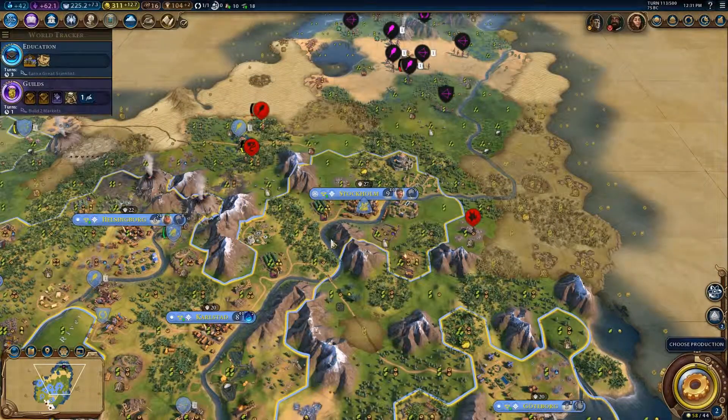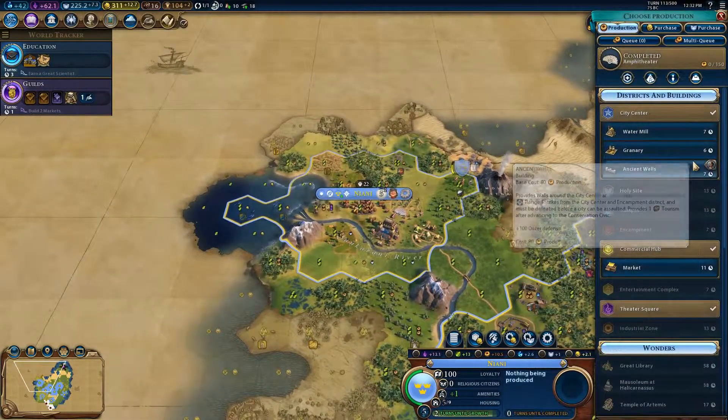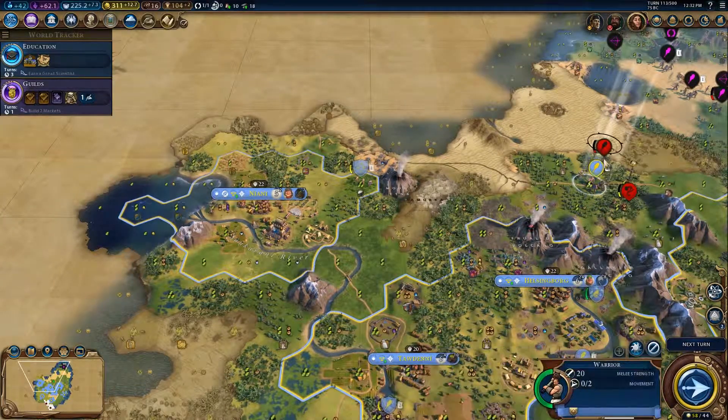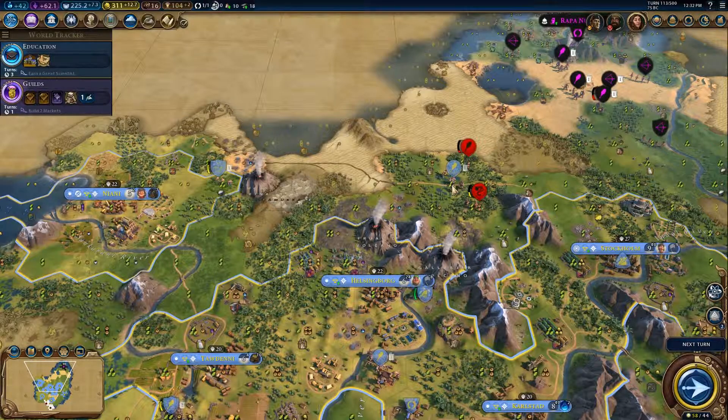Civilization VI is a grand strategy game. You play by turns and it's tile-based. In Civilization you take turns by doing different kinds of actions. Some involve building different buildings in one of your cities, while others involve selecting, moving, and attacking other units through the tiles.